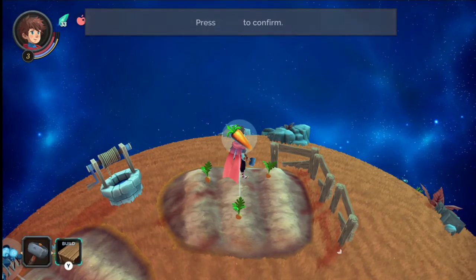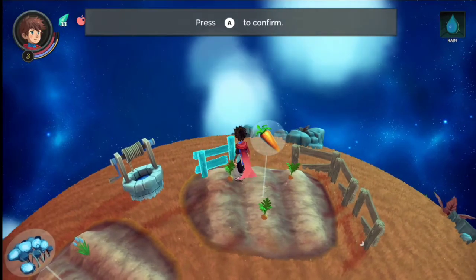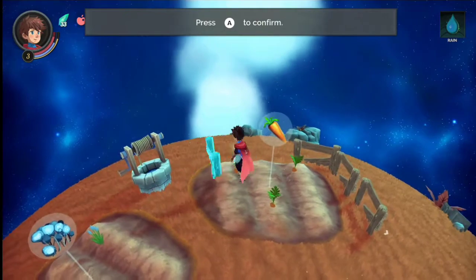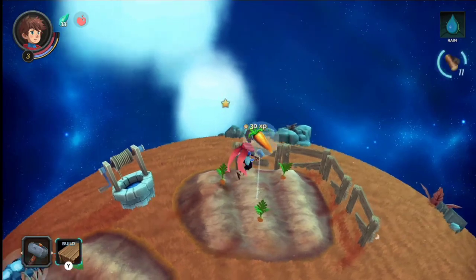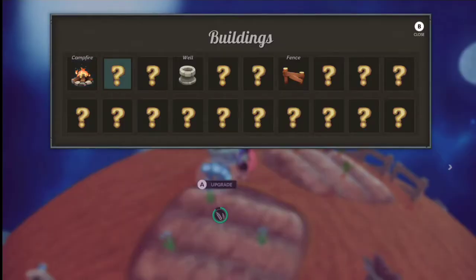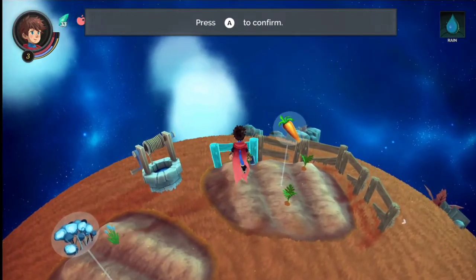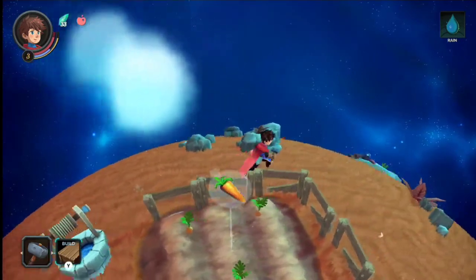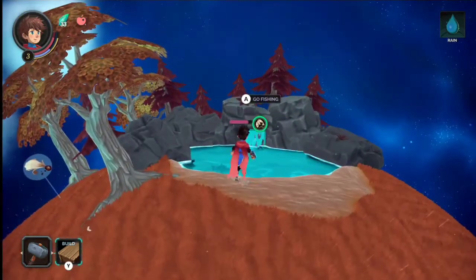You can rotate fences using the sticks - that doesn't really help you line them up, but you can do it I guess. We need one more fence - can we build one more? We can! So I should finish the quest for Bram when he gets here. There we go - beautiful. That's the crappiest fence I've ever seen in my life. Let's go fishing!